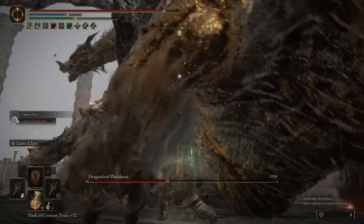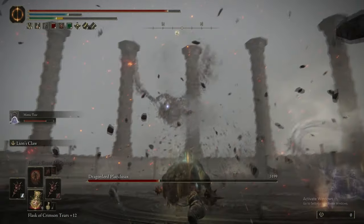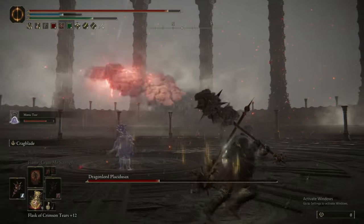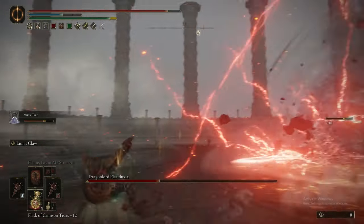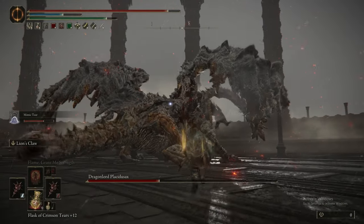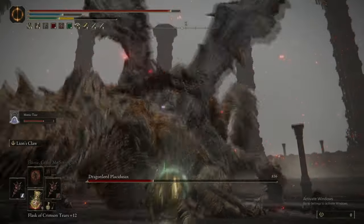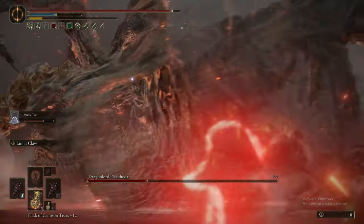Get your hits in whilst you can. The Mimic Tear is doing some pretty solid damage as well — definitely not slacking. Take this window of opportunity to reapply your buffs while he's in his thundercloud form. Any way you could boost your lightning damage negation would be beneficial here — be very careful of this.